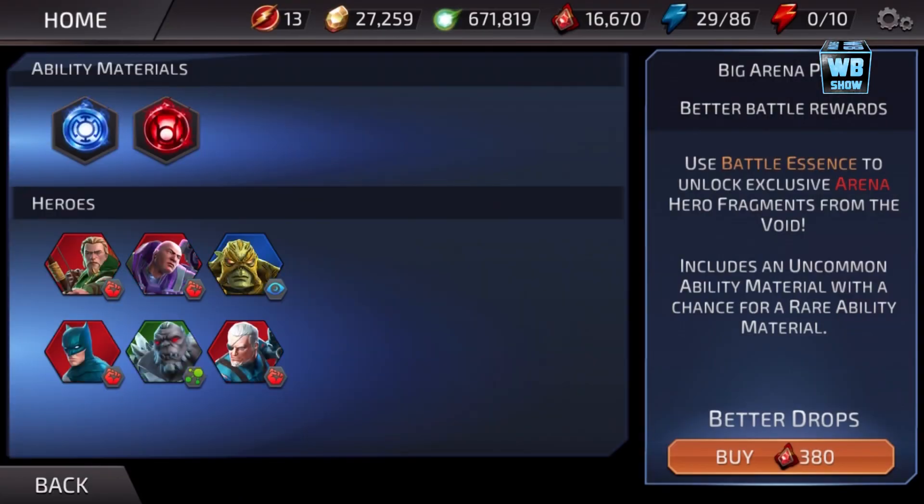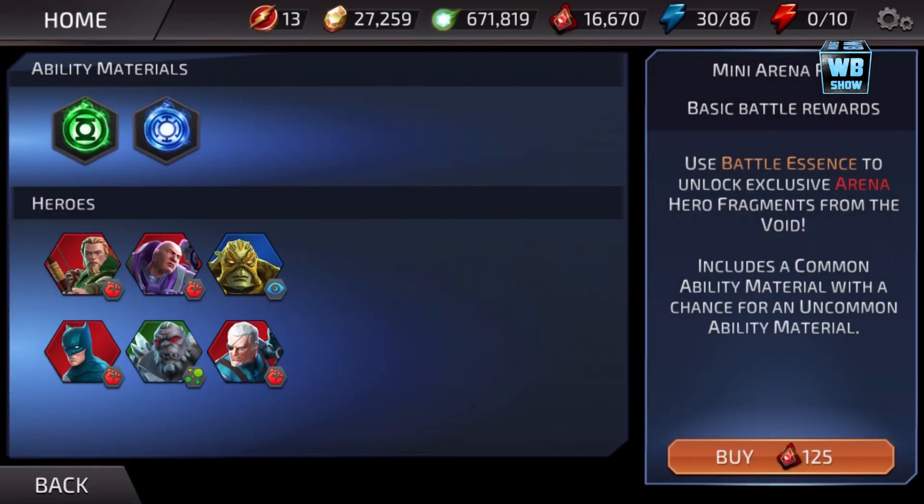I'm hoping we're gonna be able to get something good. It looks like it includes battle essence to unlock exclusive arena hero fragments. Let me check the difference between the mini one and the other one - it looks like only the material is different, but I could be completely wrong. Let's try the small one first.